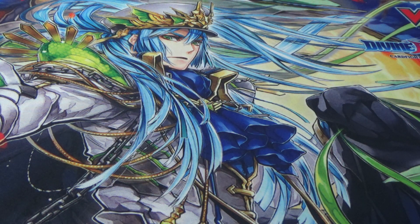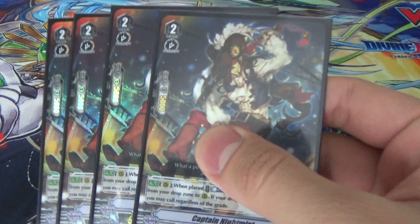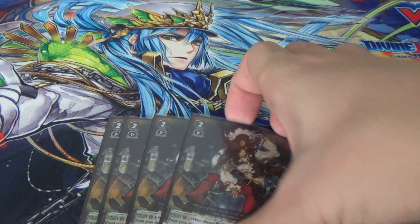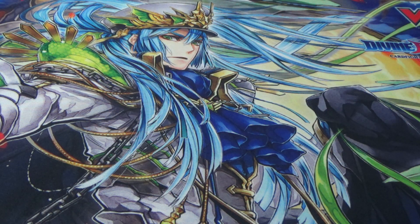We play 4 of Captain Nightmist. This is a good card that lets you counterblast 1 and call a grade 1 or less, but if you have 10 or more cards in your drop zone, you can call any card. You can combine it with other cards and basically chain call from your drop zone, with your end target being Skull Dragon.